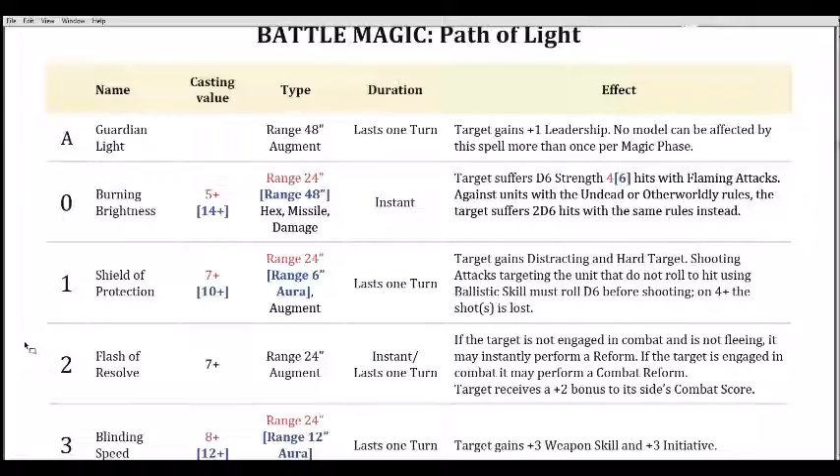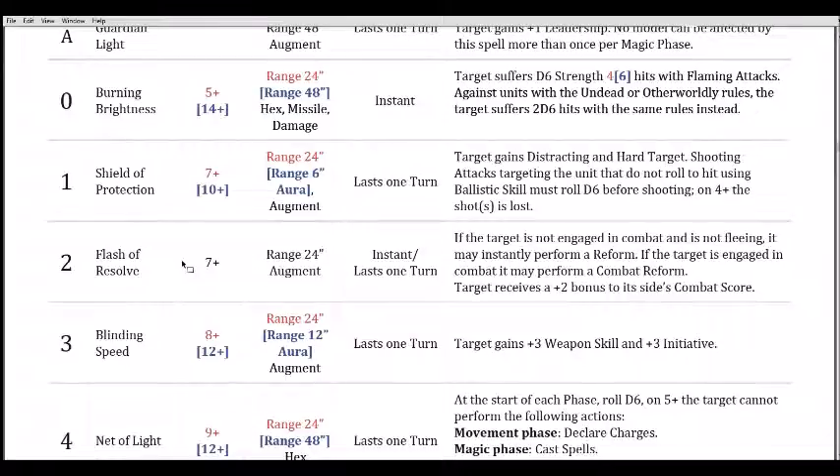It's a strictly situational spell. If you get hit in the flank and fluff your roll you can't reform to face the guy — but this gives you that option. You'd have to survive a round, relying on Steadfast to carry you if it's that kind of unit, and then be able to turn. The plus two combat resolution is frankly a nice thing all by itself — for a seven, two-dice spell that's a solid bonus, and the reform options can come through really well in the right situation.